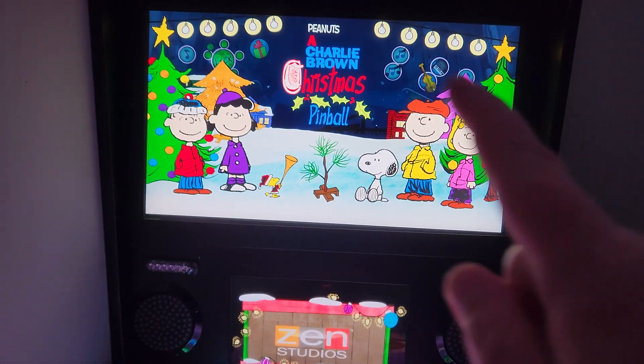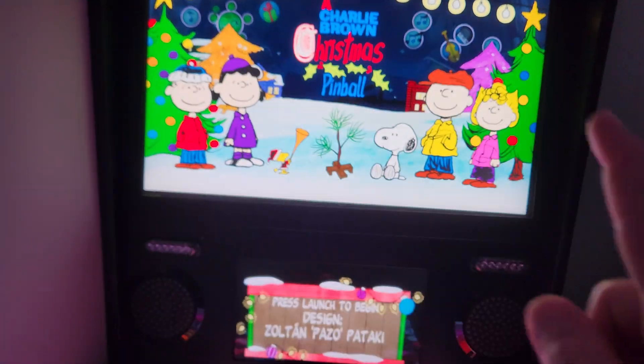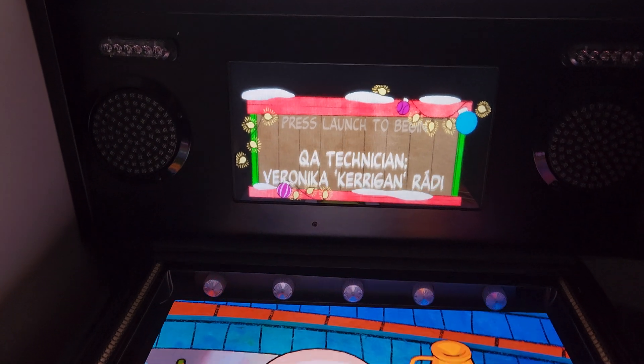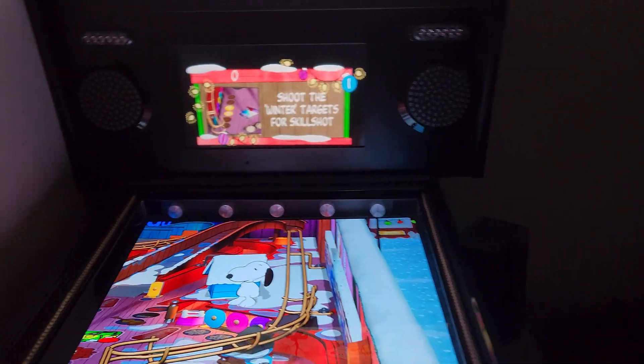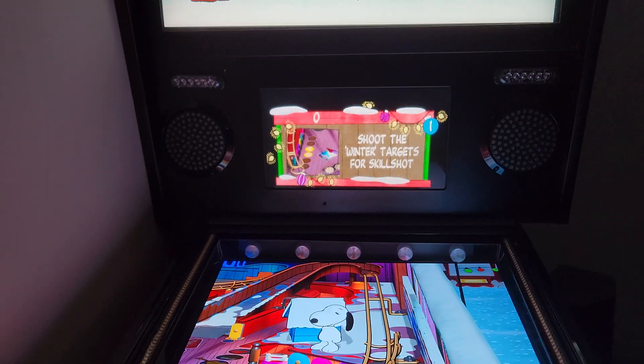You have to turn back glass off in the settings so that the B2S back glass will pop up. And there's our new type of DMD, so you don't have to worry about hiding those.